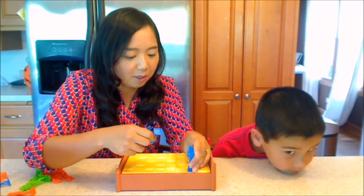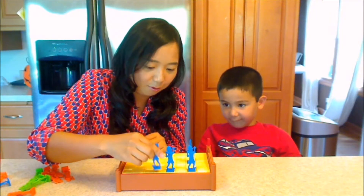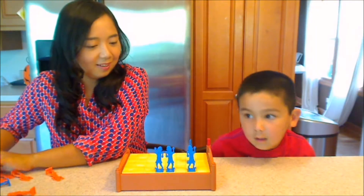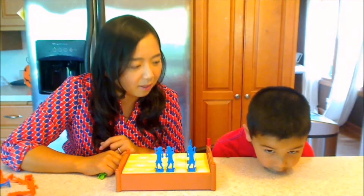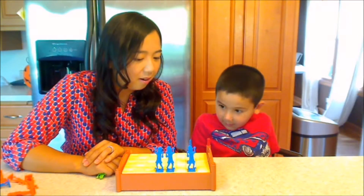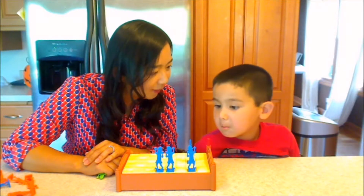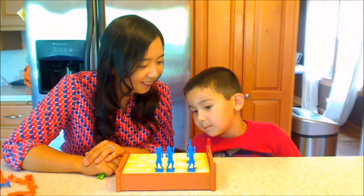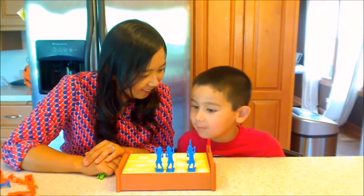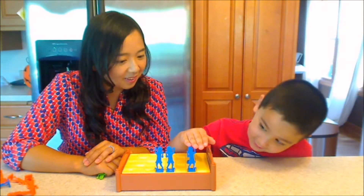We have one, two, three, four — four blue monkeys. And then there are some green monkeys hiding behind the bed. But we know that there are two more blue monkeys than the green monkeys. So how many green monkeys are hiding? Two. Two? How do you figure that out? Because I count just as one.